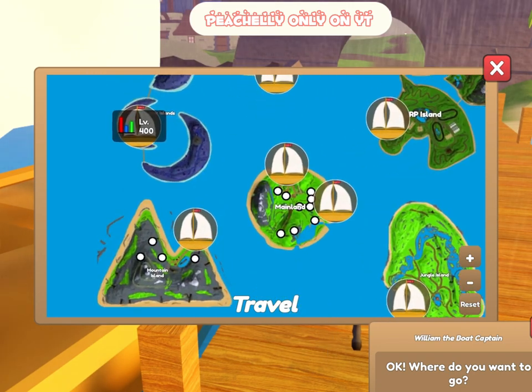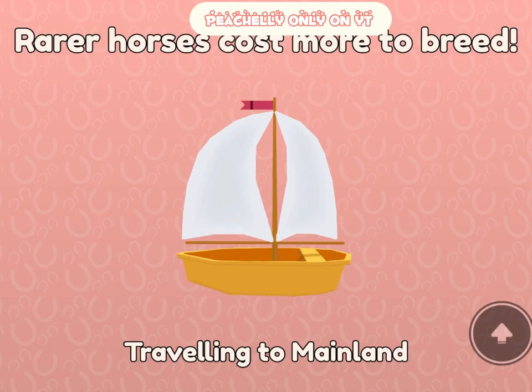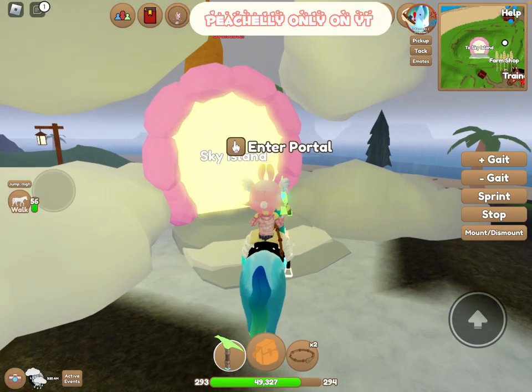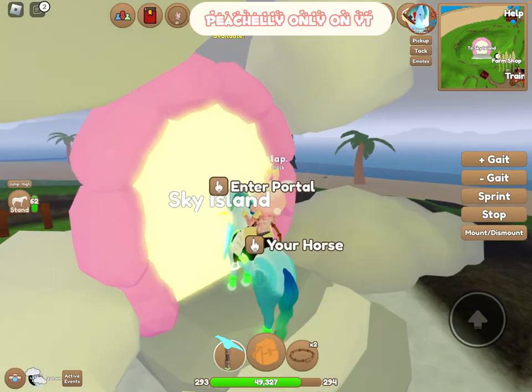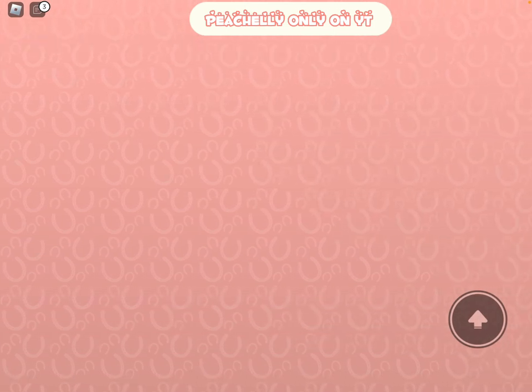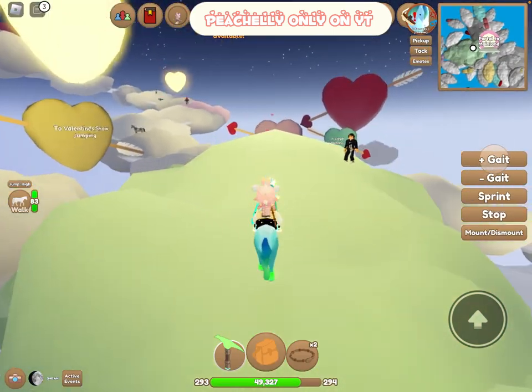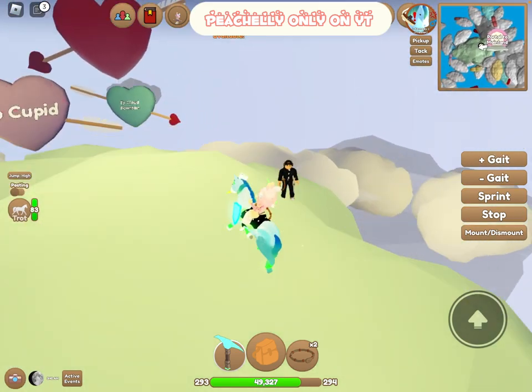I noticed something different on the map — I love the pink background! Now we're going to Sky Island, the Valentine's 2023 update island. I'm so excited to see what it looks like. We're mid-air on clouds — oh wow, that's so cool!